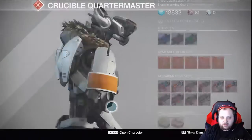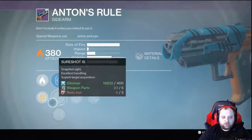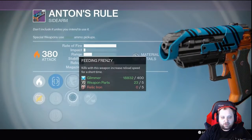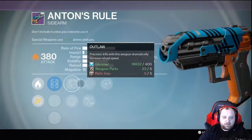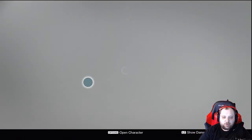The hand cannon brings nothing to the table this week. Anton's Rule: Steady Hand, Sure Shot — you do have Sure Shot here. Outlaw is good, Feeding Frenzy is good — both really good. Hand Loaded, Hot Swap, Casket Mag — I'd take a pass. You want something like Rangefinder and High Caliber for sure.